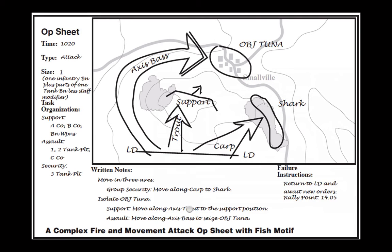There are no rules about how fast you have to implement an op sheet. If you're on an attack, that doesn't mean everyone charges instantly. But they can't go moving around outside the graphic — you can't decide to exploit a hole in the enemy line that's not part of your graphic. Every op sheet also explains what to do when it fails. When you decide things aren't going well, you can declare the op sheet a failure and everyone executes their failure instructions, such as returning to the line of departure.